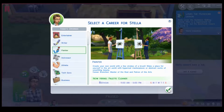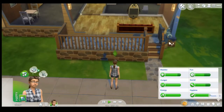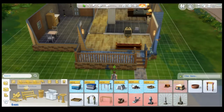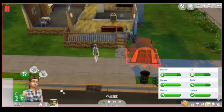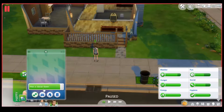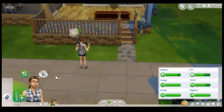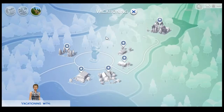I've also decided we're not going to get a job right now. Instead, we're going to delete the mirror and buy ourselves a tent. Now we can use our phone, travel, and go on vacation. We load up into the brand new world coming with Sims 4 Outdoor Retreat — I almost said Sims 3.